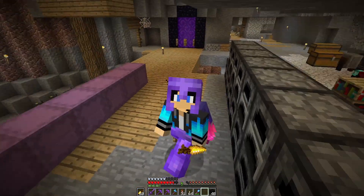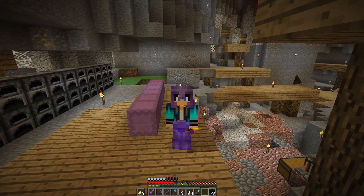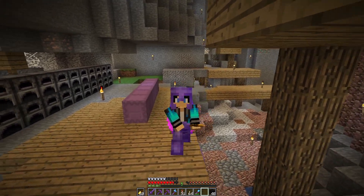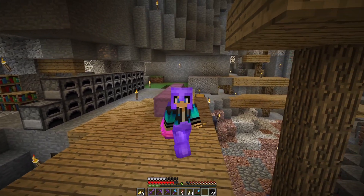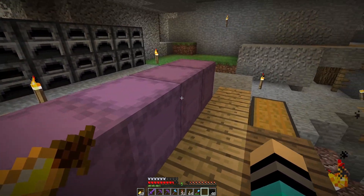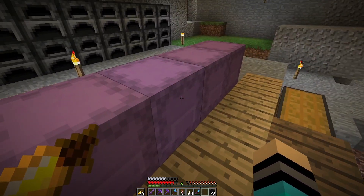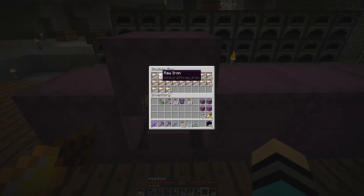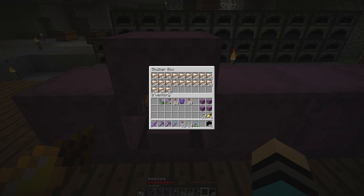Welcome back to another episode of our 1.19 let's play series, hope you guys have an awesome day. In between episodes I found a massive iron vein - I didn't know those things were so big down there. Look how much I got from Fortune 3: 18, 19, 20, 20 and a half stacks exactly of raw iron.